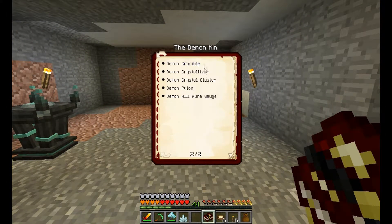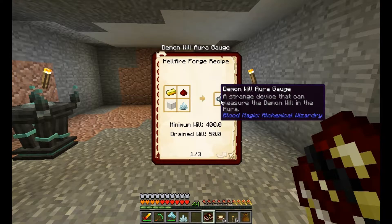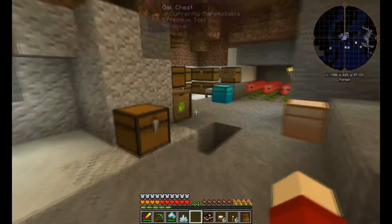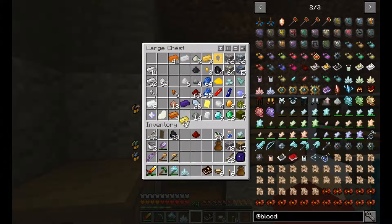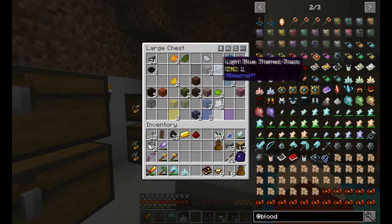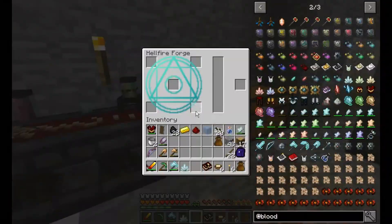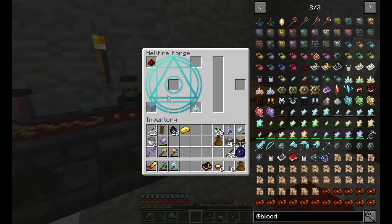Instead of making the sentient armor, let's make the demon will aura gauge. We need any glass, gold, and redstone plus our will crystal. So we take some light blue glass, then it's crystal, glass, gold, redstone, gold, and we put our common tartaric gem in — and we have our demon aura gauge, fantastic!